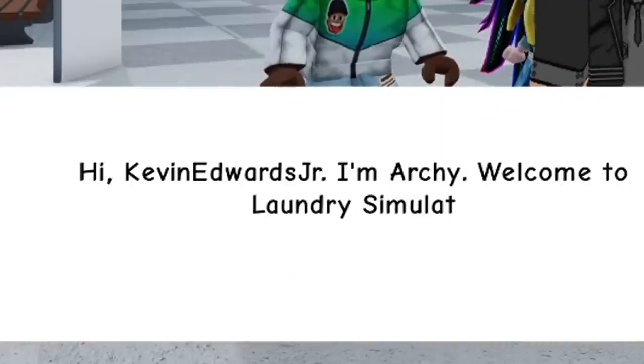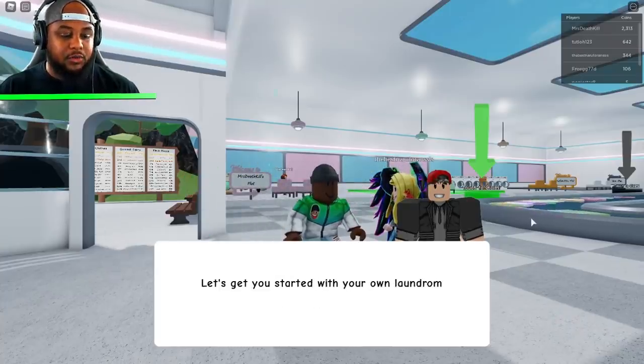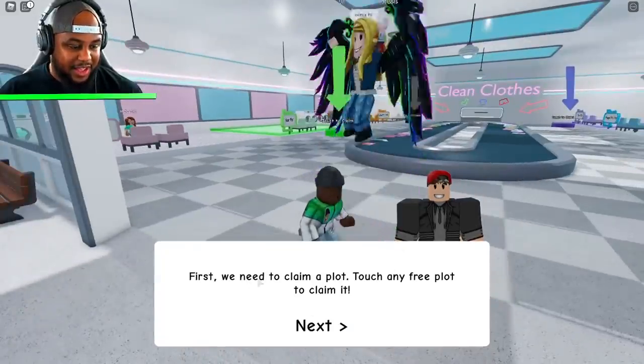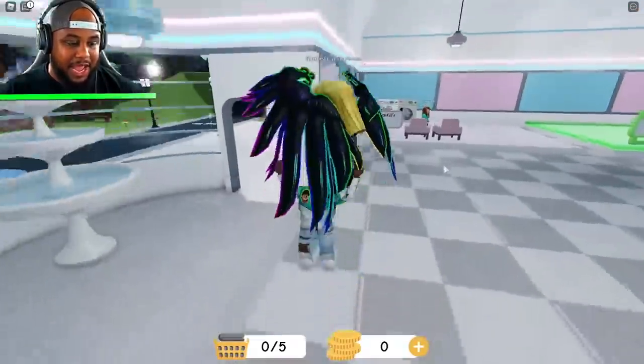Hi, Kevin Edwards Jr. I'm Archie. Welcome to Laundry Simulator. Hey Archie, let's get you started with your own laundromat. I'm like super excited for this. First we need to claim a plot. Touch any free plot. Now I can jump.